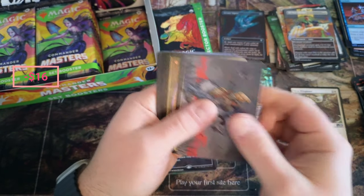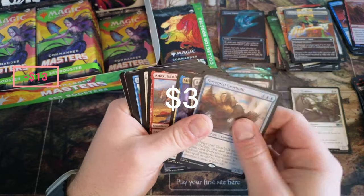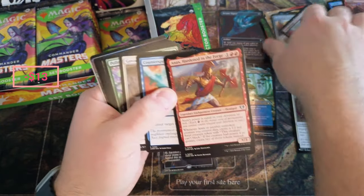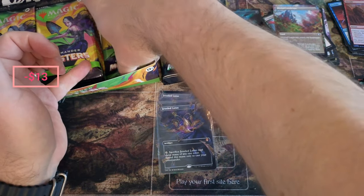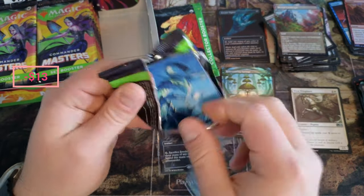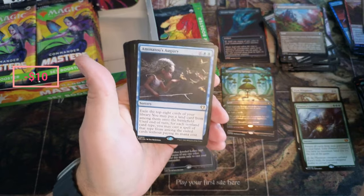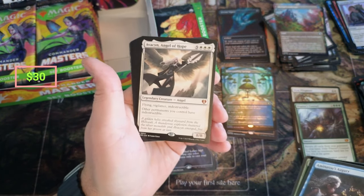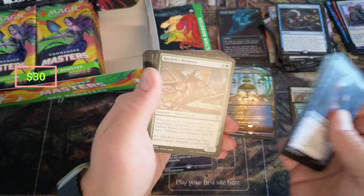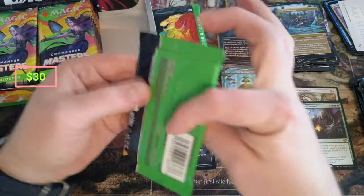If we get like two in this box, this is just gonna... I'm not even with it. Abrade, gear hulk, rejuvenating. Return, xandrinate — it's a buck or so. Fierce empath — nice, yeah, this is wild, wild stuff happening. Generous gift — I just love that art, it's really incredible. Hydra, Avacyn! Oh my god guys, we got Avacyn in here too — that's a $25 hit. Holy cow. Bond, news ornament. I don't even know what to say here.